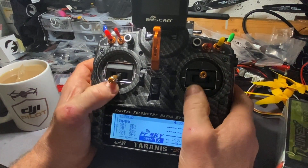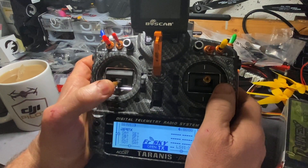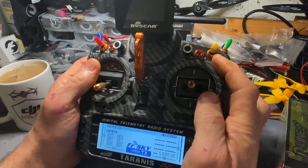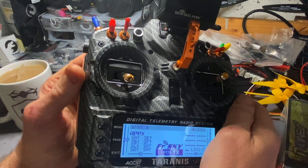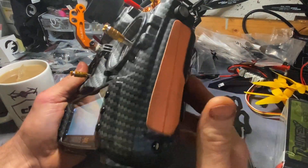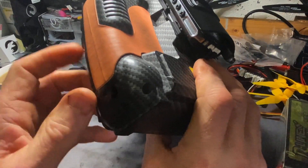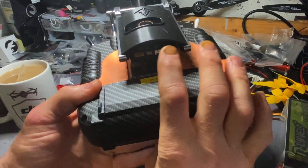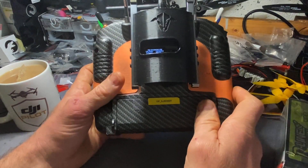A few modifications: I went with the M9 gimbals, I went with a race throttle stick with a shorter throw, and switched out the bases for all my switches just to colour it up a bit - just to try and make it pop. Got these PU gripper pads - could do with a wipe, they're a bit grubby - but they make it a bit more comfortable in your hand.